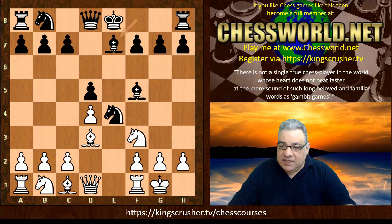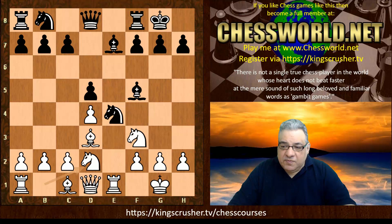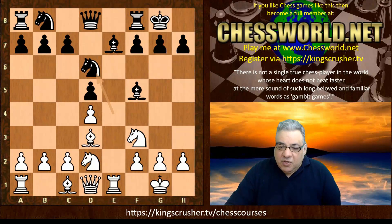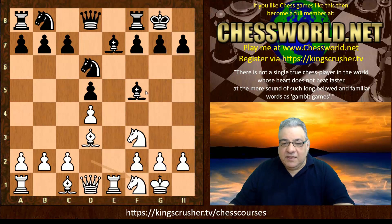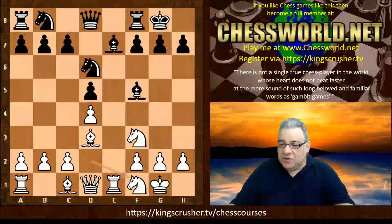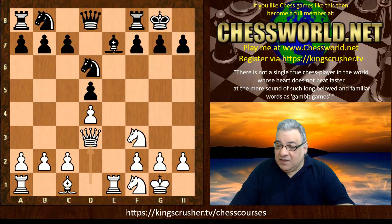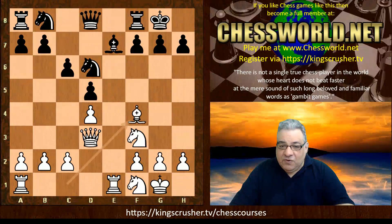Black plays d5, Bishop d3, Bishop f5 — a symmetrical pawn structure thought to be quite drawish in general. White castles, Bishop e7, Rook e1, black castles, Knight bd2, and we see Knight d6, offering the exchange of light-square bishops. White doesn't take on f5 — white waits for black to take. Sometimes taking gives something to the opponent you don't really want to.